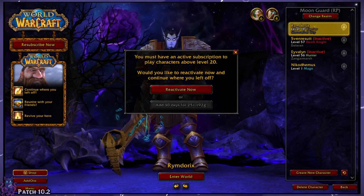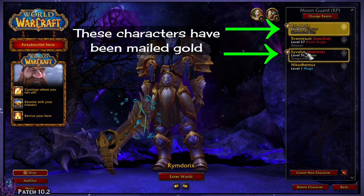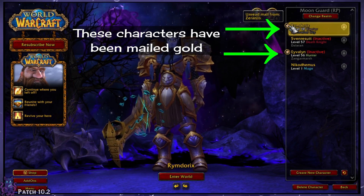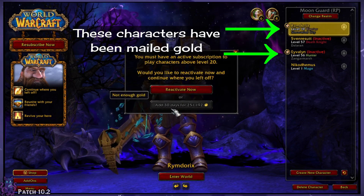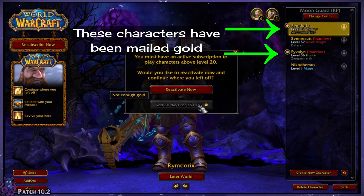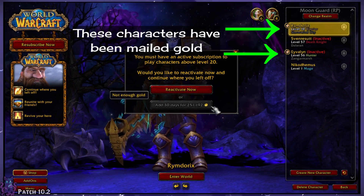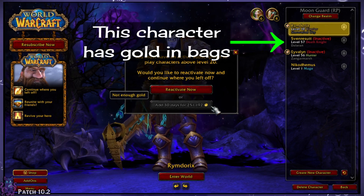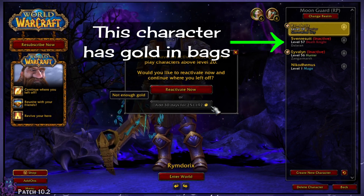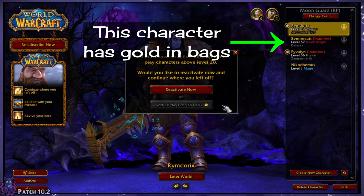There are a few ways you can do this, such as mailing gold to a character on that account if they're on the same server, or using gold directly from that character's inventory if they have enough. The problem with both of those options, though, is that it's easy to forget to plan in advance for this. So if your account goes inactive, like this one here, these options don't always work for some reason, even if you do, in fact, have enough gold on hand. I've run into this a lot lately.